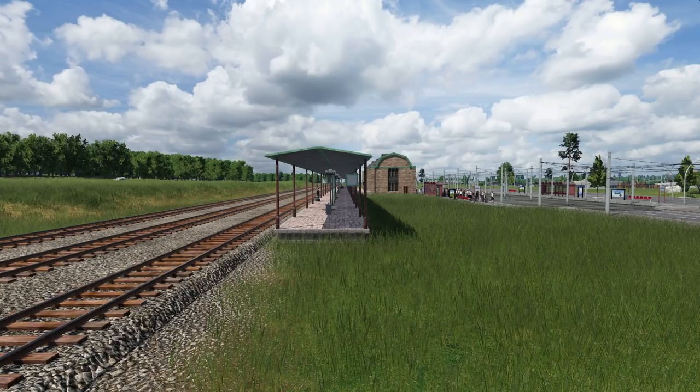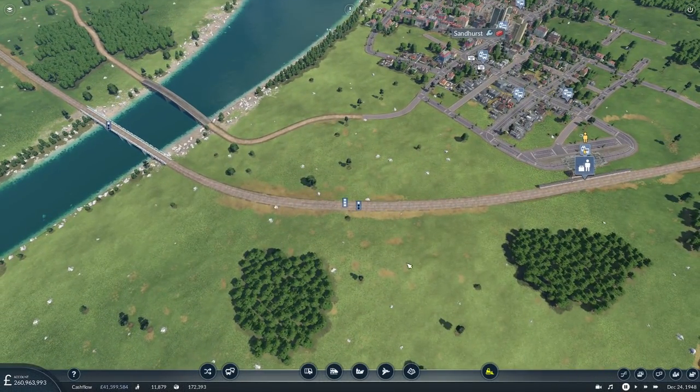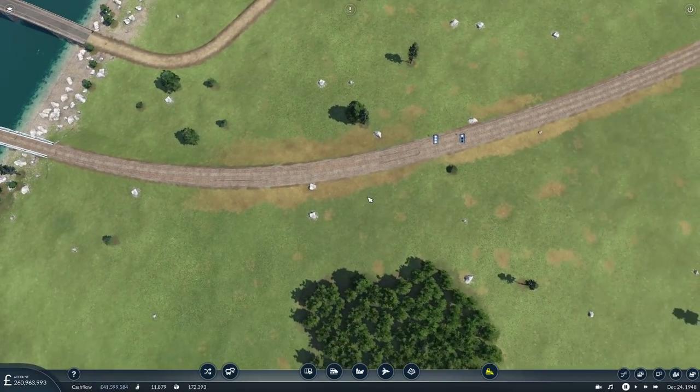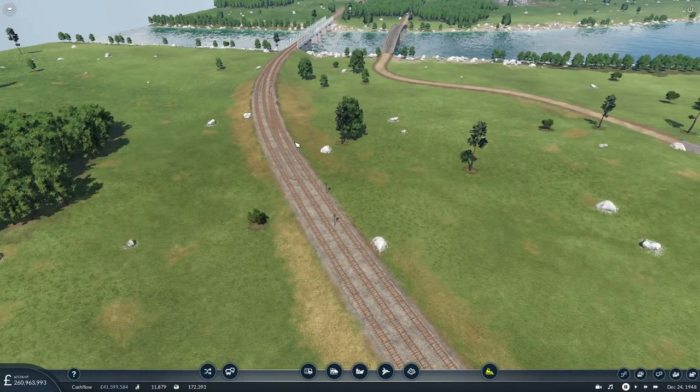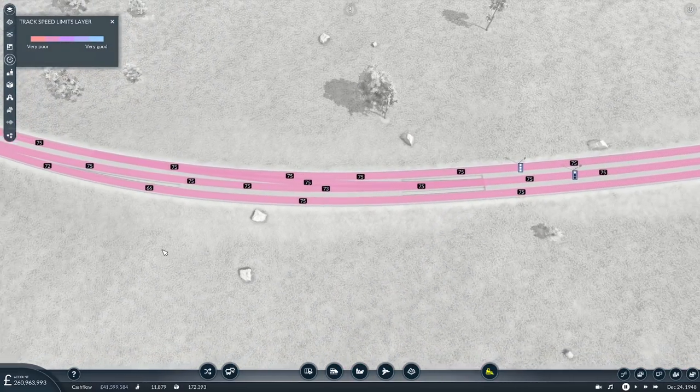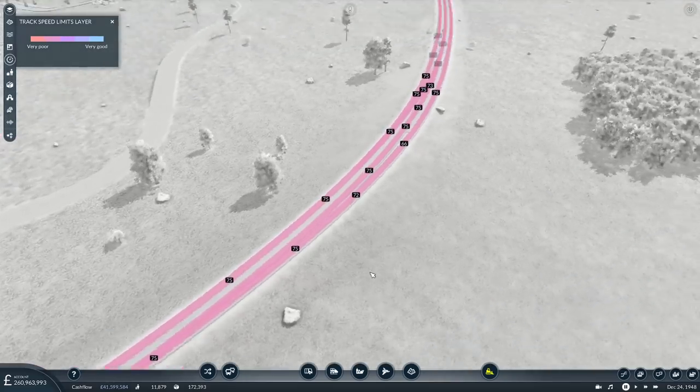Looking towards the bridge over the river — we'll take a look in a minute — but we had a sneaky slowdown: we slowed down to 66 miles an hour. Our express should be heading to that corner right now and we're going to go and fix it. Then we're going to place our headquarters somewhere on the map. It's December the 24th, 1948 on our map, and this was the slow corner. I thought, incorrectly, that we had it at 75 miles an hour, but the speed layer shows a 66 and a 72 there.